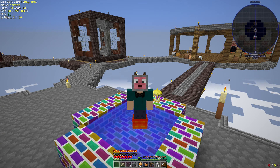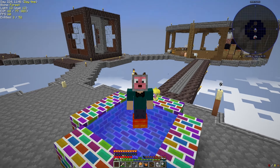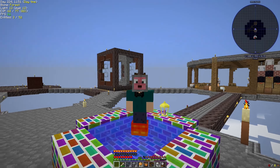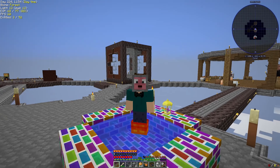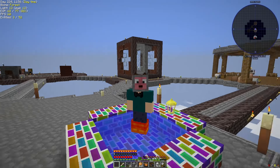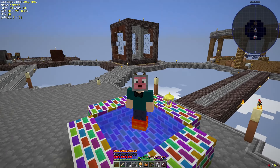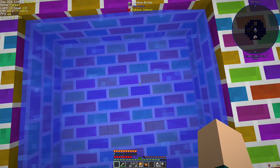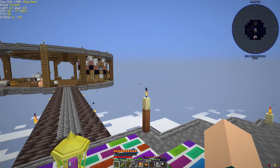Hi everybody, and welcome back to another episode of Modern Skyblock 2. You may be asking yourself: what is that strange cube HP has behind him that exists between islands? That question, and many others — like how am I walking on this water — will be answered in this episode.